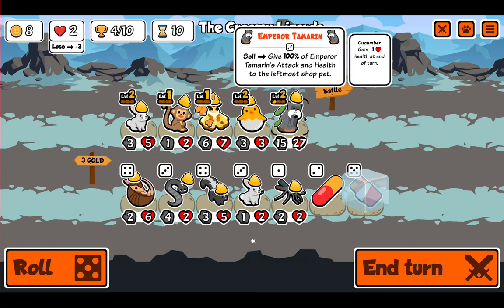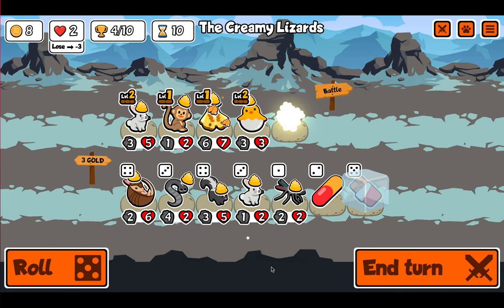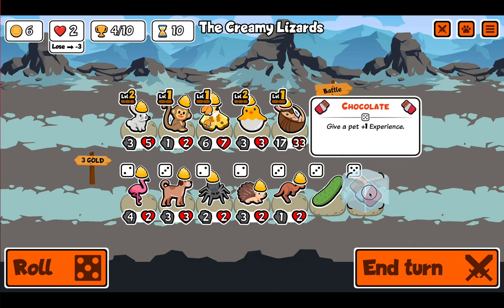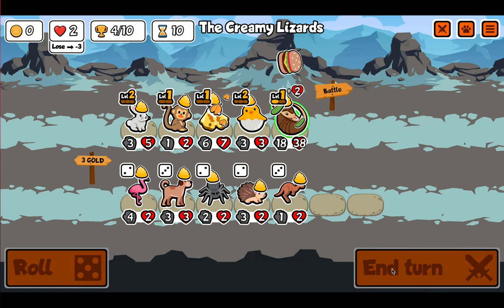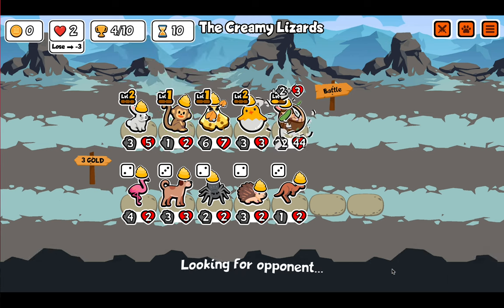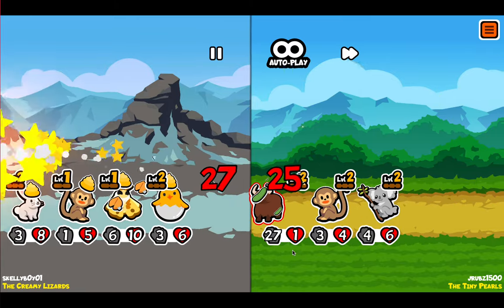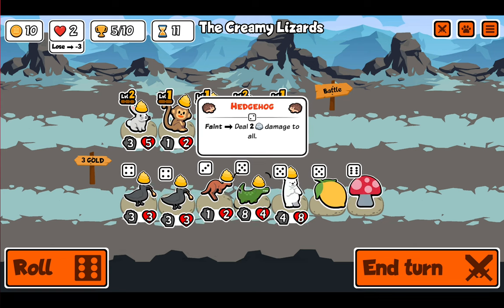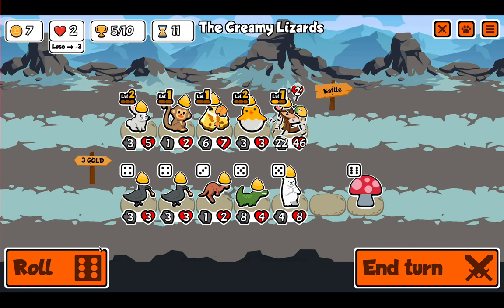An armadillo — do we take it? It gives armor to the leftmost shop pet. Yes, we do that — that is one big armadillo. Give me an armadillo in there. I will buy the chocolate one and I will buy the cucumber. That is a pretty big armadillo if I do say so myself. Strong — a lemon! I will take a lemon any day of the week. Roll.